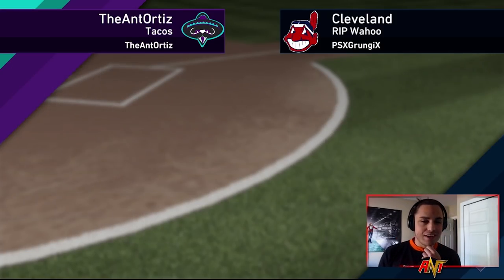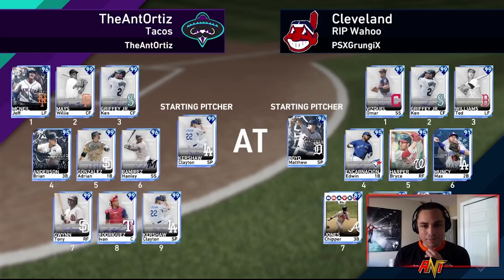Let's take a look at our opponent's lineup. He's got Vizquel, Griffey, Ted Williams, Edwin, Bryce Harper, Max Muncy, Chipper Jones, and Jason Kendall with the finest Matthew Boyd on the mound. It is a lefty — not what I was looking for.